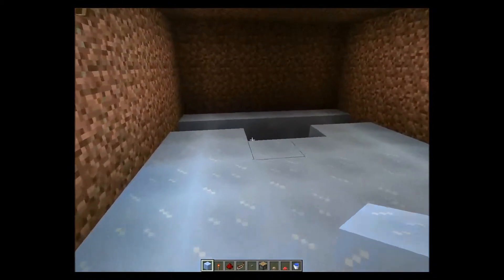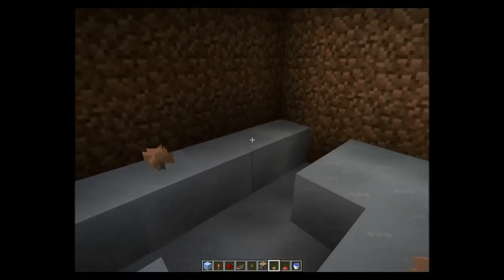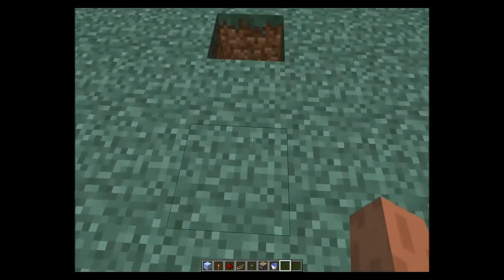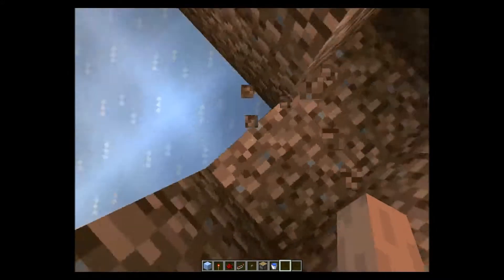After this, we can place our mushrooms down here. I prefer to use three of each type, so we get an even amount of each. And now we are ready to create the redstone.